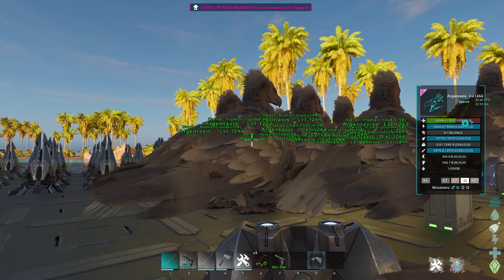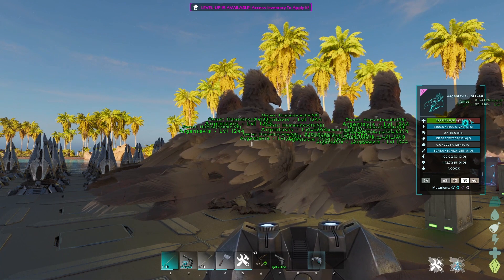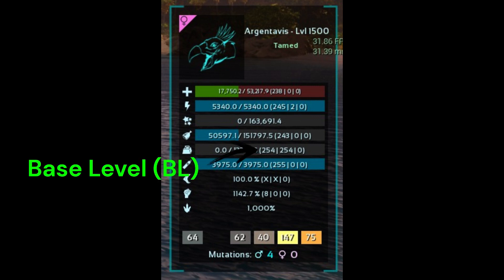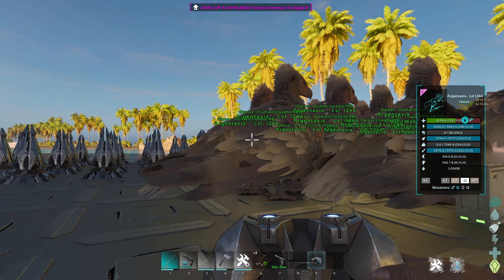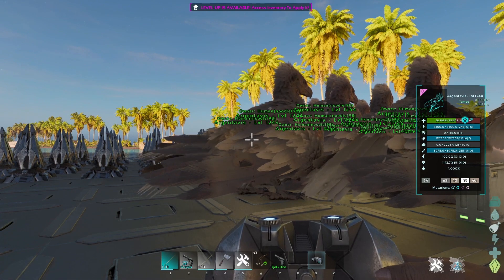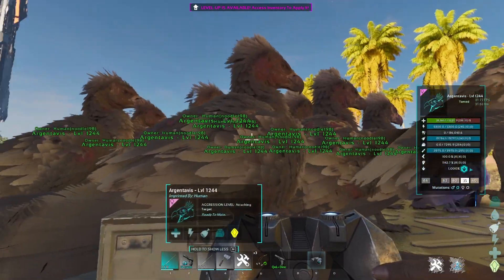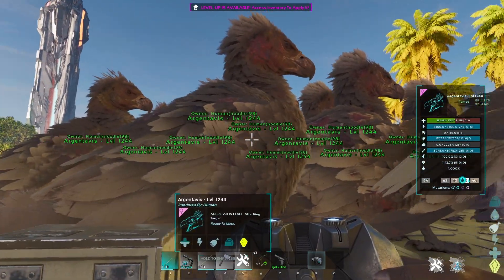If you have higher level dinos, that can obviously change. However, the point here is the maximum base level you can get is 254, which we have known from ASE. The next set of parentheses is your mutation points. As you can see, none of these guys here have any mutation points put into any stat — these are all just my breeding animals for this test.